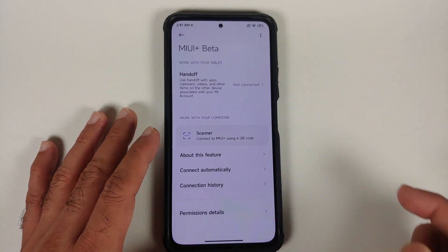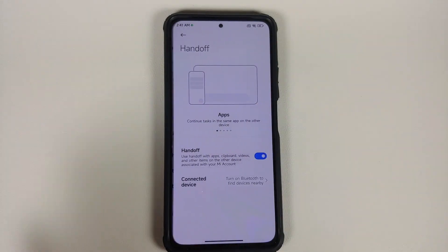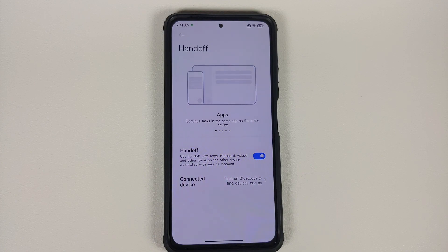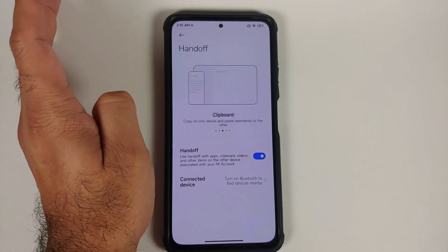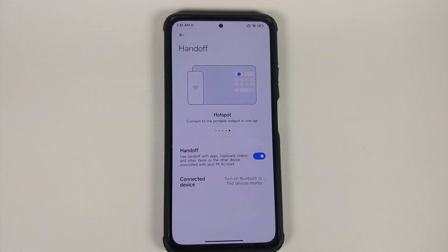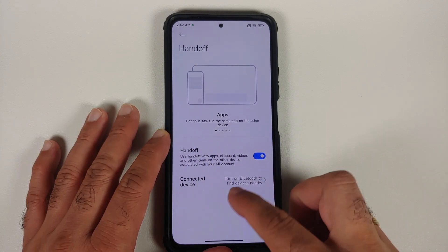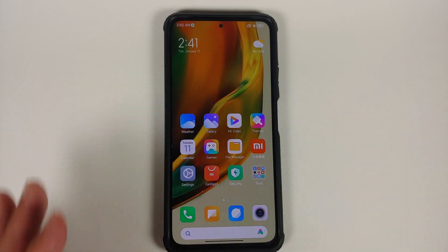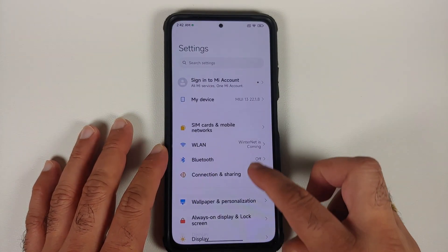In Settings > Connection and Sharing, there's MIUI Plus Beta with a feature called Handoff. If you're signed into multiple MIUI devices using the same MIUI account, you can continue tasks — videos, documents, clipboard — across multiple devices. It uses the Bluetooth functionality on your device, and I think this is essentially a copy of Apple's AirDrop and continuity features.